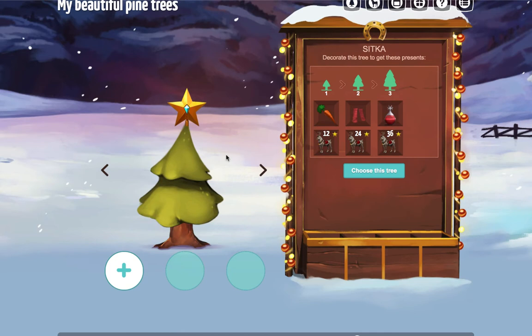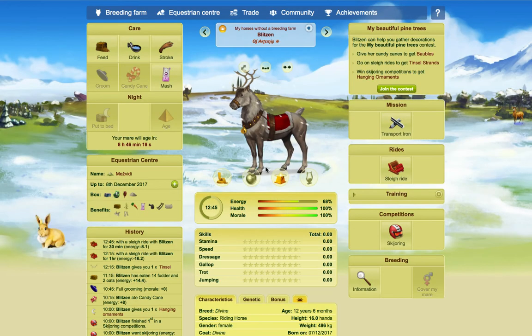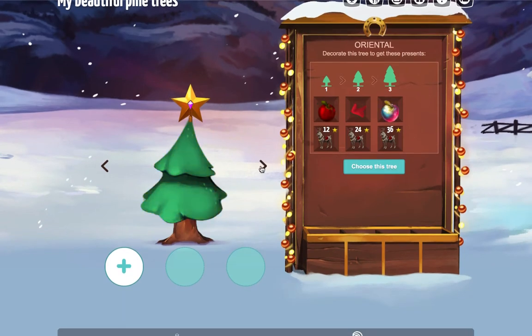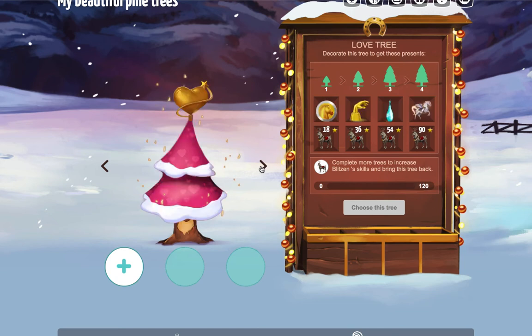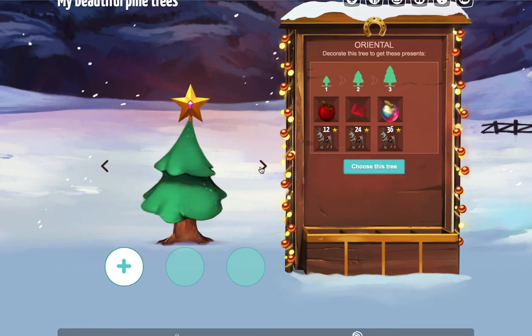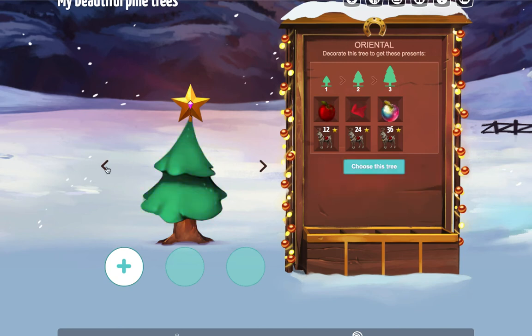So we'll go back to the contest now. There's a bunch of different trees to choose from, but the thing to bear in mind with Blitzen is you can't bring the higher level trees back until her skills increase. I'm just going to see if there's a tree I particularly want to go with. You can see these trees are going to require more skills — they get higher and higher as they go.